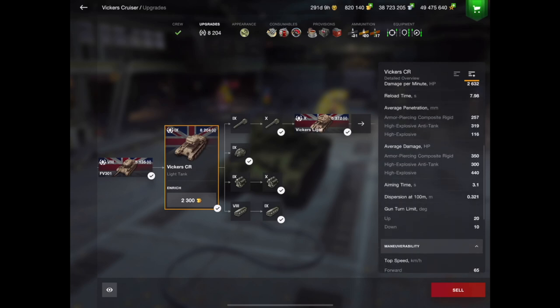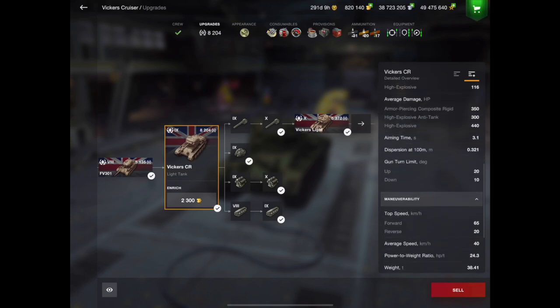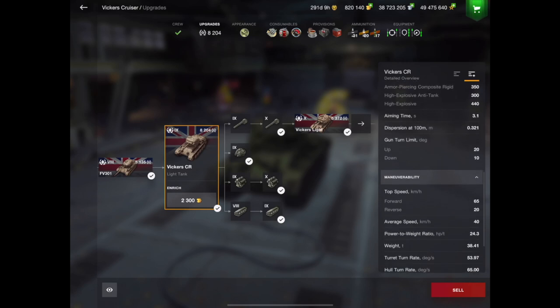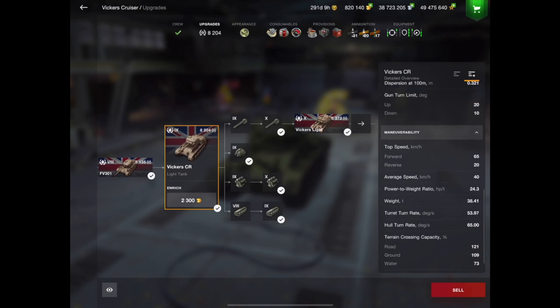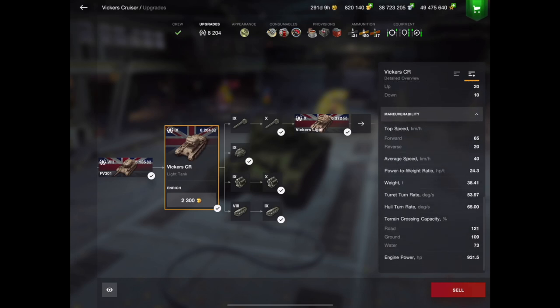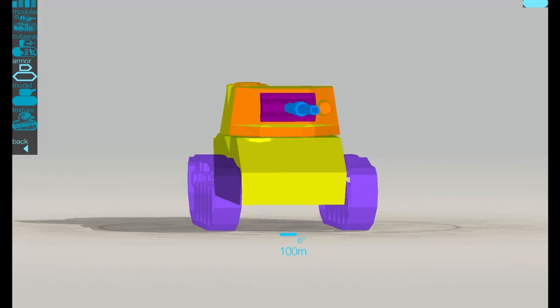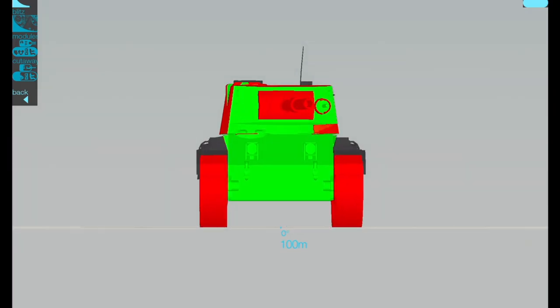Armour penetration: APCR is your standard round at 257, with HEAT being your premium at 300. Average damage is 350, and 340 on your HE. Got a pretty decent aim time at just over 3 seconds, good depression at 10 degrees and elevation at 20. This is what the armour profile looks like — that front mantlet and the front of the turret has a little bit more armour than its counterpart at Tier 8, and boy, it does make a difference.